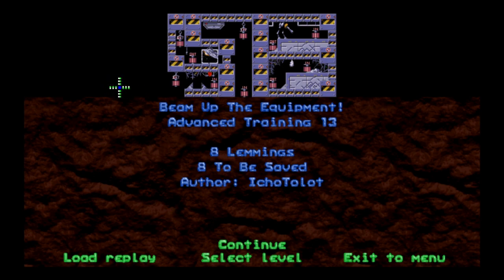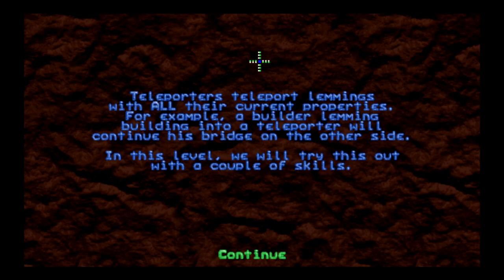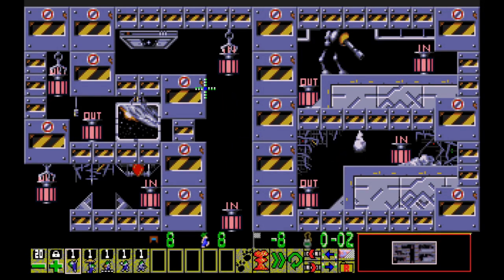I think now we're going to combine these things in the next level — 'Beam Up the Equipment.' Eight lemmings, gotta save eight — very nice. Can't remember if the little ED-209 is a trap or just a background detail. Teleporters teleport lemmings with all their current properties — for example, a builder lemming building into a teleporter will continue his bridge on the other side. This is probably going to be where we stop today, because level 13 coming up is one I've heard was infamous.